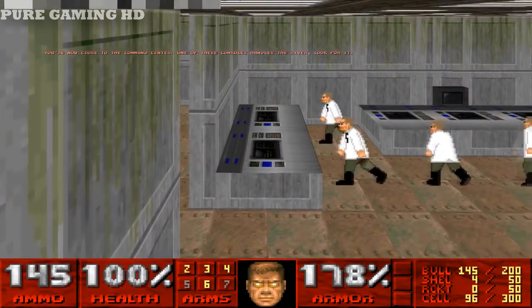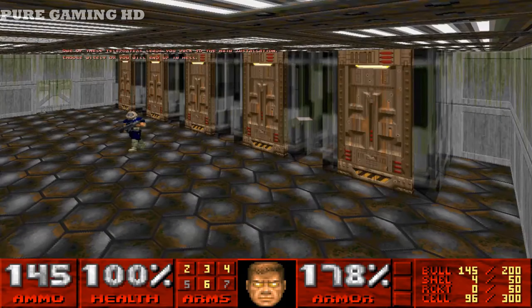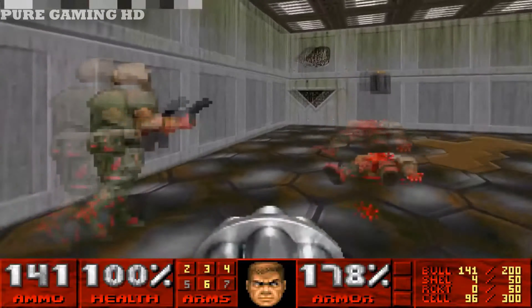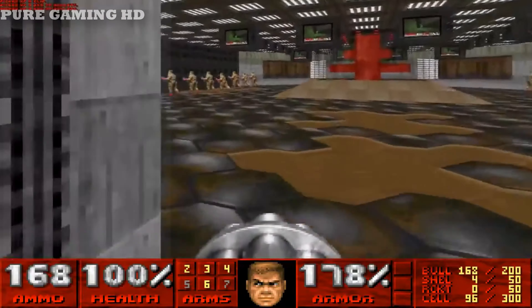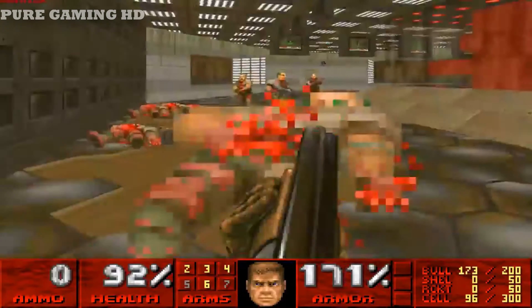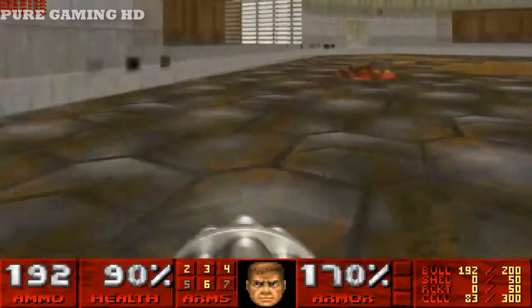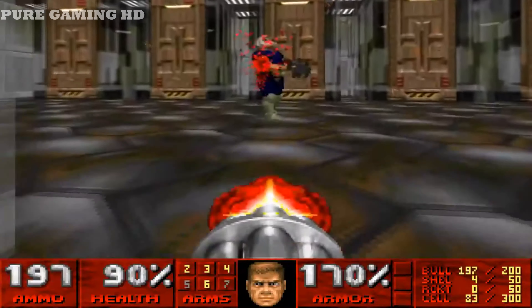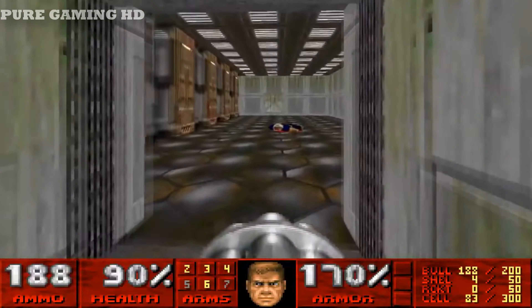You're now close to the command center — one of these consoles handles the river, look for it. One of these teleporters leads you back to the main installation — choose wisely or you will end up in hell. This map was really difficult. This guy has a laser gun so you've got to be careful — one shot will pretty much kill you. It doesn't matter which door you take, it's going to take you to the same area.